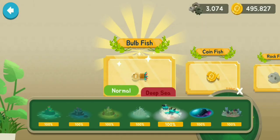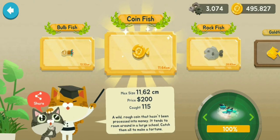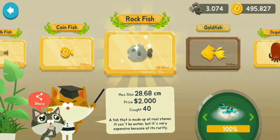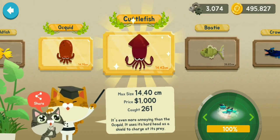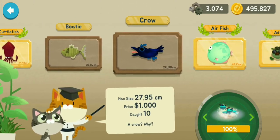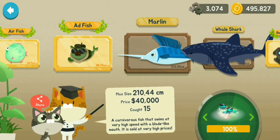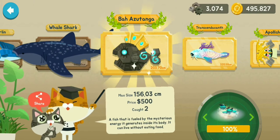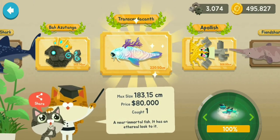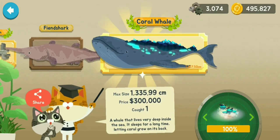Now we are going to the normal side and we are going to Catopia: Bulb Fish, Coin Fish, Rock Fish, Gold Fish, Oak Quid, Cuttlefish, Boat Tea, Crow, Air Fish, Ad Fish, Marlin, Whale Shark, the Bar Azutanga, the Trans Sandekanth, the Apollish, the Fin Shark, Coral Whale.